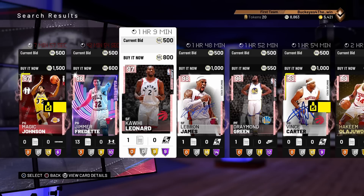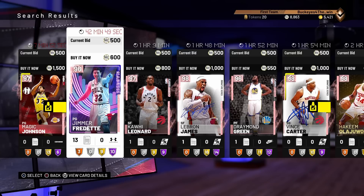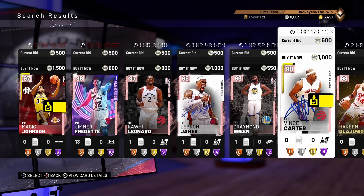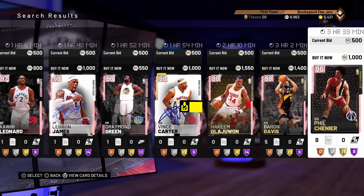there are pink diamonds on the auction house that are available for 800 MT, 600 MT, 1500, 1000. And you know, this is like pink diamond LeBron, and pink diamond Vince, pink diamond Hakeem, right?